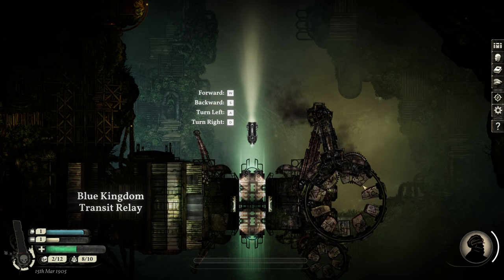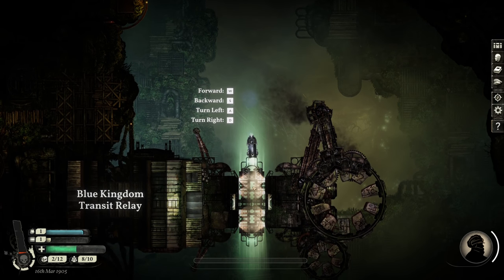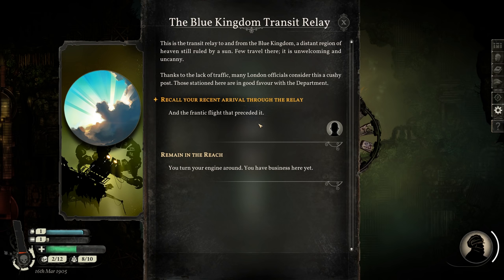There's a lot of strange symbols around here. This beginning is the prologue; once we get to New Winchester, we'll actually create our own captain. One thing I didn't try when I played before is going back here and seeing if I can dock with the Blue Kingdom transit relay. The Blue Kingdom transit relay: this is the transit relay to and from the Blue Kingdom, a distant region of heaven still ruled by a sun. Few travel there — it is unwelcoming and uncanny. Thanks to the lack of traffic, many London officials consider this a cushy post. I did not do this before; this is really interesting, because I want to know why our captain took us to the Blue Kingdom.